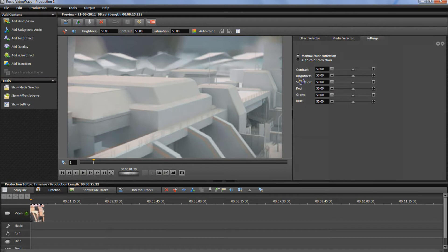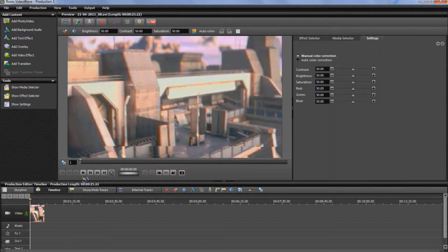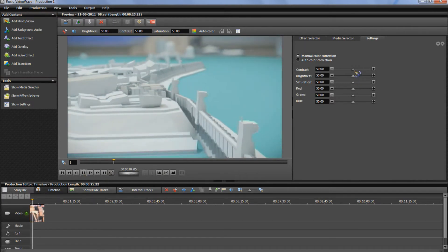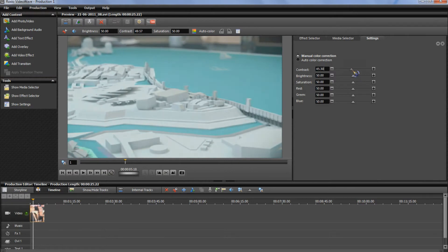Here we have contrast, brightness, saturation, red, green and blue — that's what's going to give you your best overall effect in the end. If I click repeat and then play, it'll keep it on a loop so you can actually see what effect you're having with the overall video.